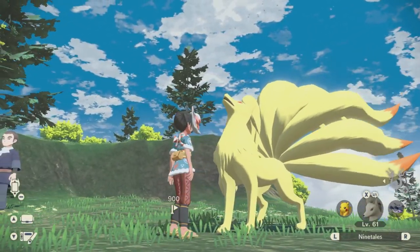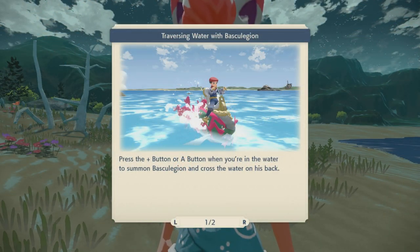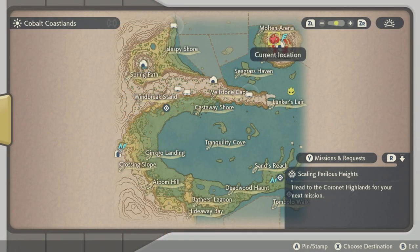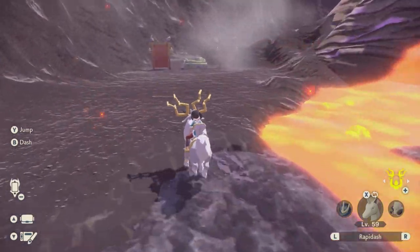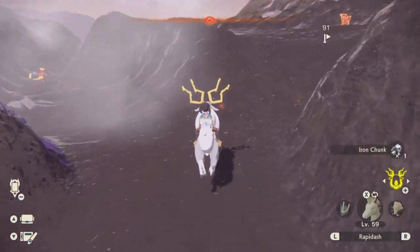Now, if you want to catch yourself a Ninetales in Pokemon Legend of Arceus, this is how you're going to do it. First off, you're going to need yourself a Basculegion. This is an awarded Pokemon mount that you're going to get when you progress in the main story and get to around the fourth island. Once you are here in the Cobalt Coastal — the same place where you get your Basculegion — you're going to have to make your way over to the Moten area. There is a story mission that you're going to have to complete first before the Ninetales will show up. It's going to be off to the side a little bit. So this is how you're going to get to it.